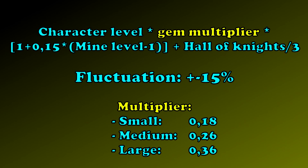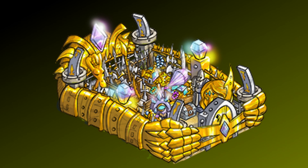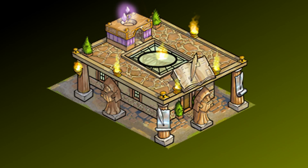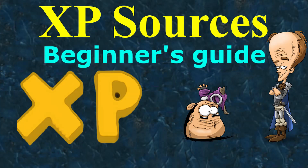Here is the gem formula for people that are interested. The treasury increases your backpack space, really useful to start a coin collection. The academy is another source for XP, which I forgot in the other video.